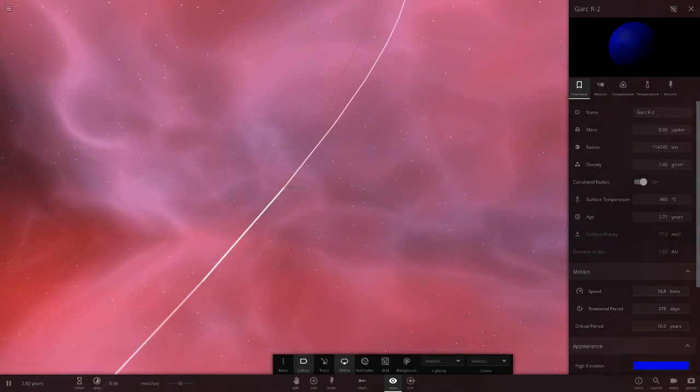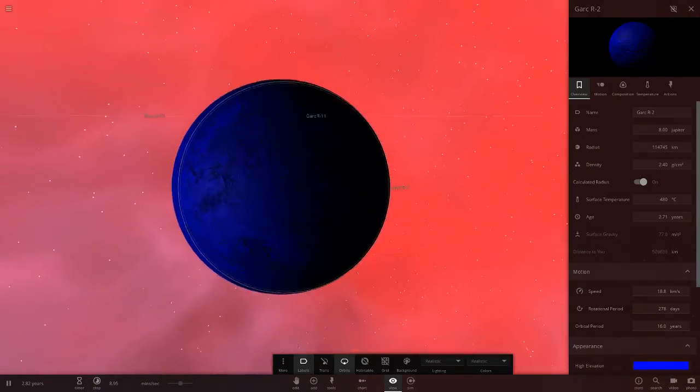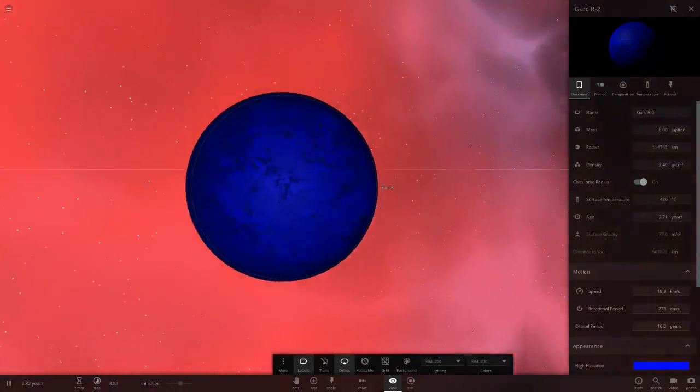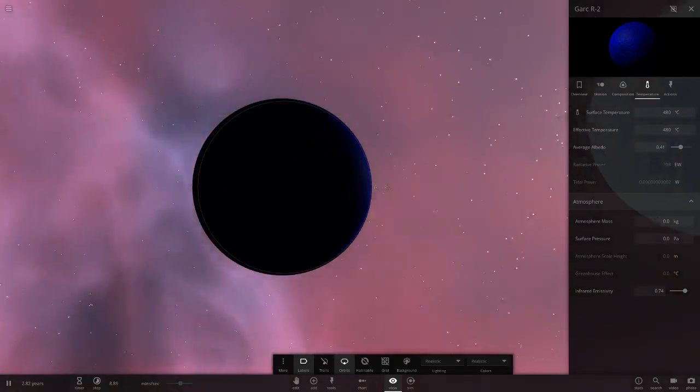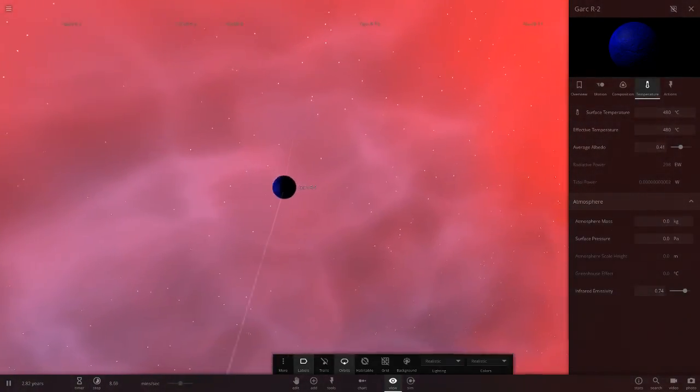Garc R2 — look at the blue on this! It's an all-blue rocky planet with no atmosphere. Very striking color.